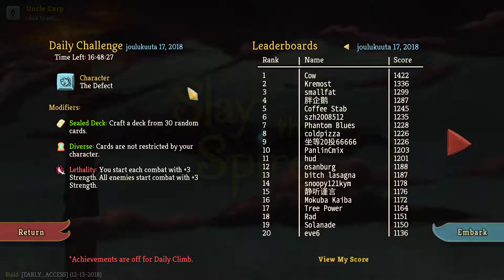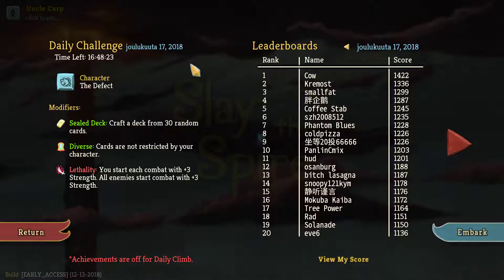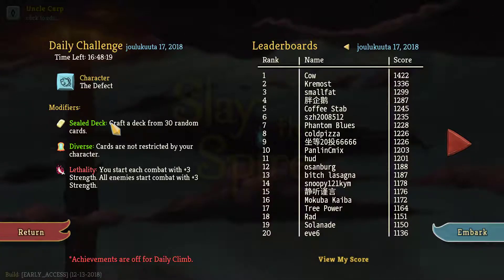Hello world. Welcome to Slay the Spire daily challenge for December 17th, 2018. Today it's with the Defect, and the modifiers are sealed deck, diverse, and lethality.